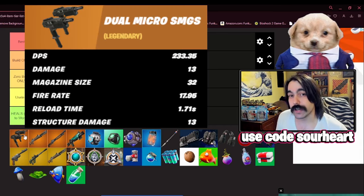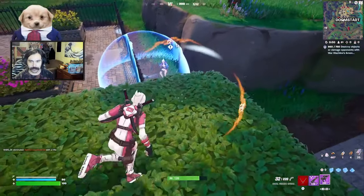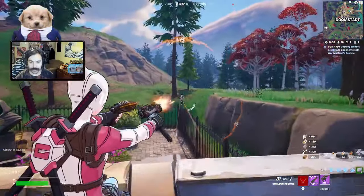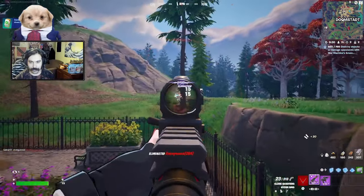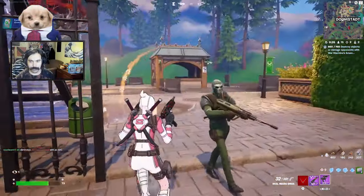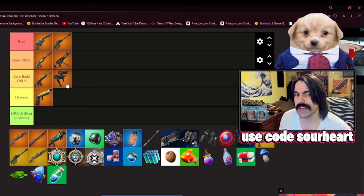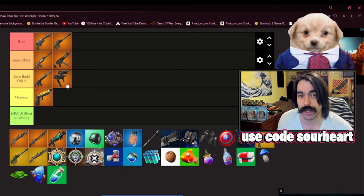Now we have the Double SMG, and this thing is a young goat. The DPS on this weapon is insane — it can absolutely melt. When you're in someone's face using this, it sends them into confusion and disarray. It has a real shock and awe effect. However, you cannot put scopes on it and it completely lacks at range, so I'm going to put it in zero build only. This is something you get up in people's grill with, and you may not even be carrying this into the end game, but you're going to have a lot of fun using it while you are.